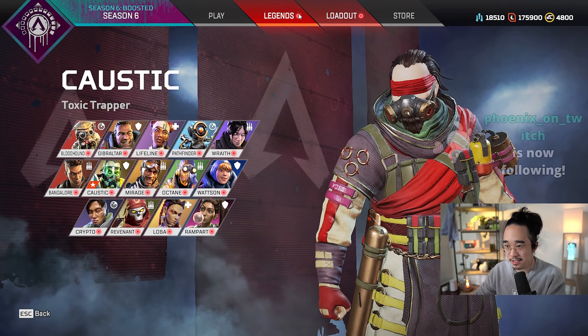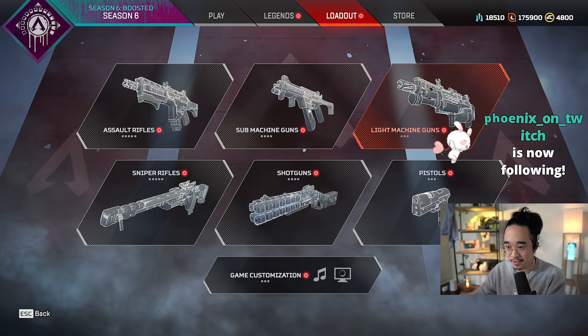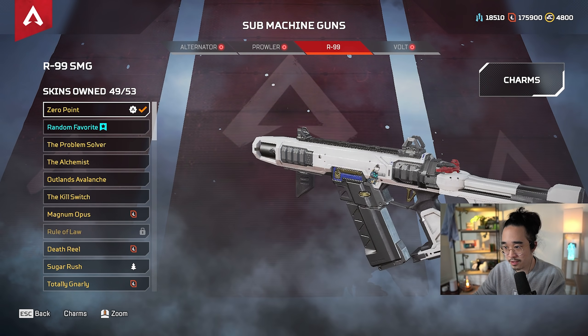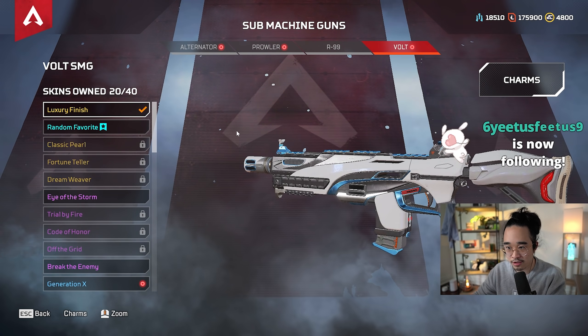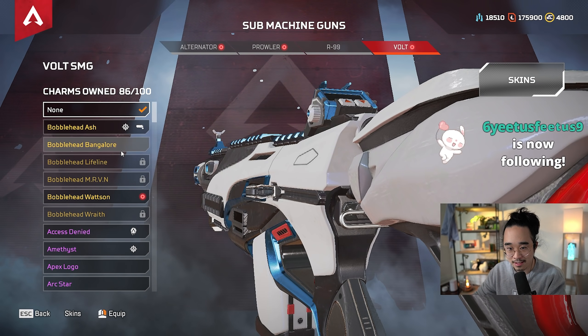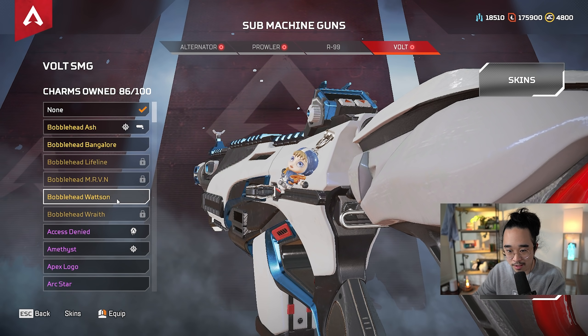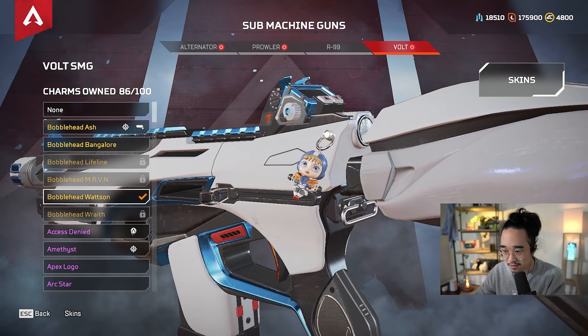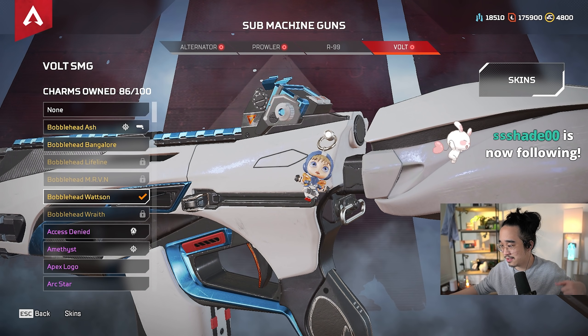Also, one other thing I got from that 100 pack was the bobblehead, right? Okay, let's put it on something — let's put it on the vault. Oh, I don't have a charm for vault. Okay, so charms — was it the Ash? No, it was the bobblehead Watson. There you go. Check that out — we have bobblehead Watson.